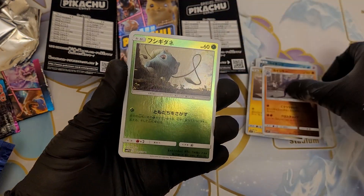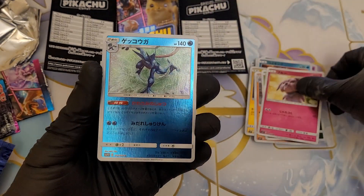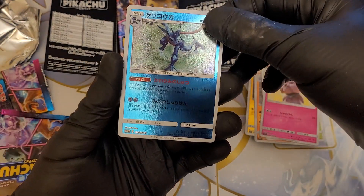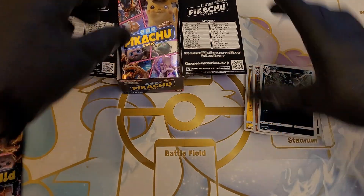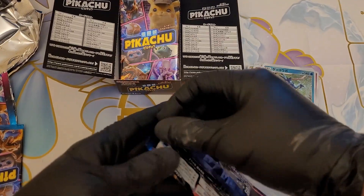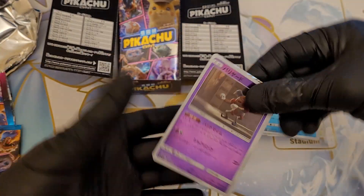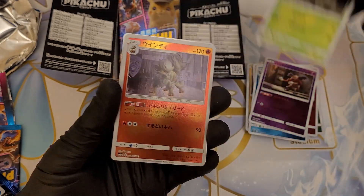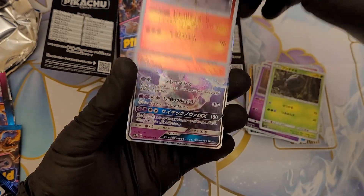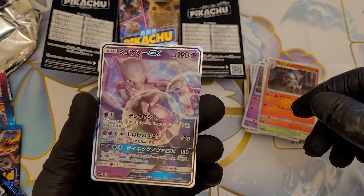So we got Machamp, Bulbasaur, Snubbull and that one — I can't remember what those ones are. We got Mr. Mime, Bulbasaur, Arcanine and Mewtwo GX — nice.